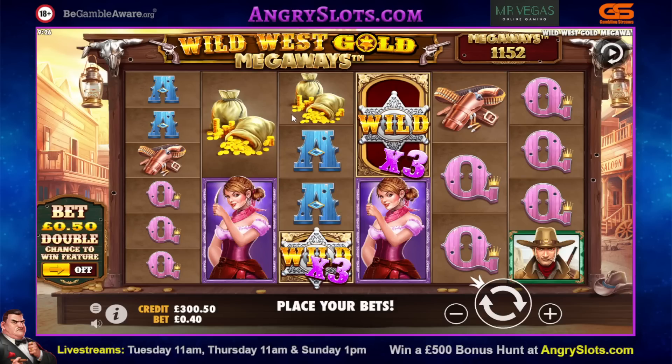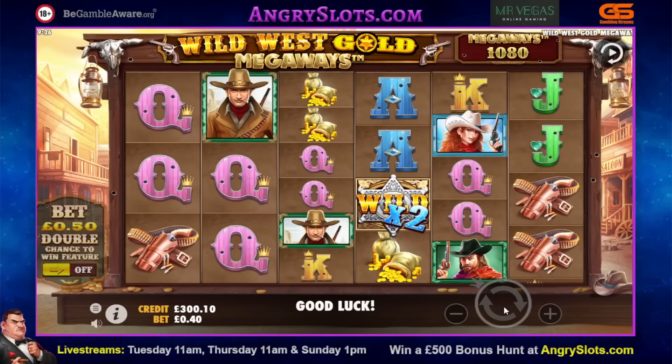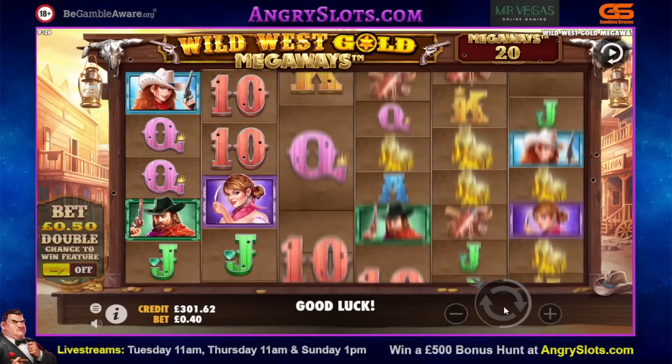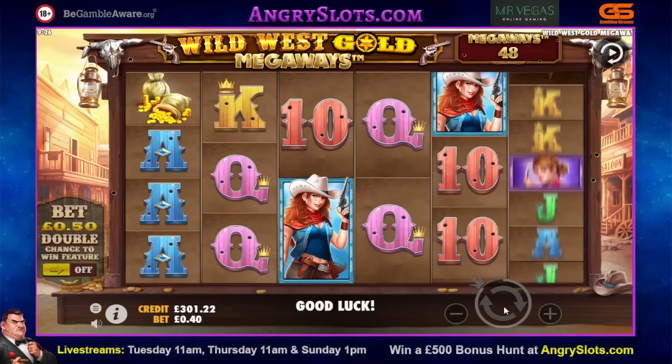First up is going to be Wild West Gold Megaways. We're on a 40p — I've turned the wee differ side off, which doubles your chance to win the feature. I'm not sure how much of an effect that's going to have, but we'll find out very shortly. There's a wee base win to start off with. I'll bring you back to any big wins or a bonus.